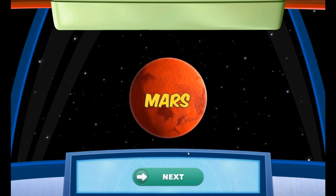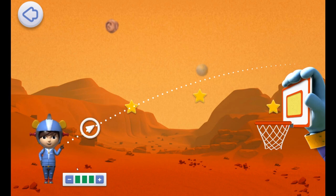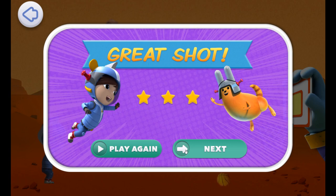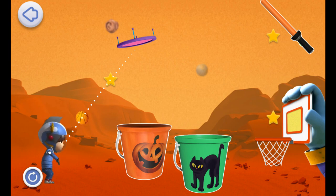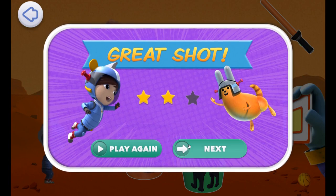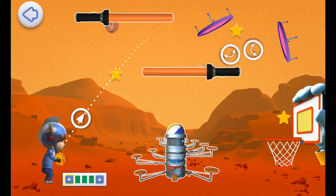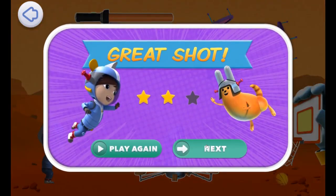Mars! Mars has more gravity than the Moon, but less than Earth! You did it — you're a space-travelin' superstar! You got all three stars! Mars has more gravity than the Moon, but less than Earth. You really felt the force of gravity! You kept trying and got two stars! Mars' gravity is weaker than Earth's gravity!